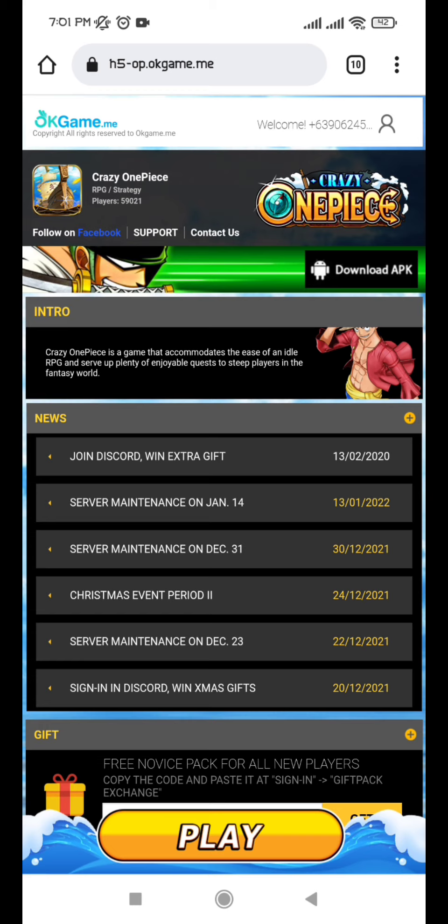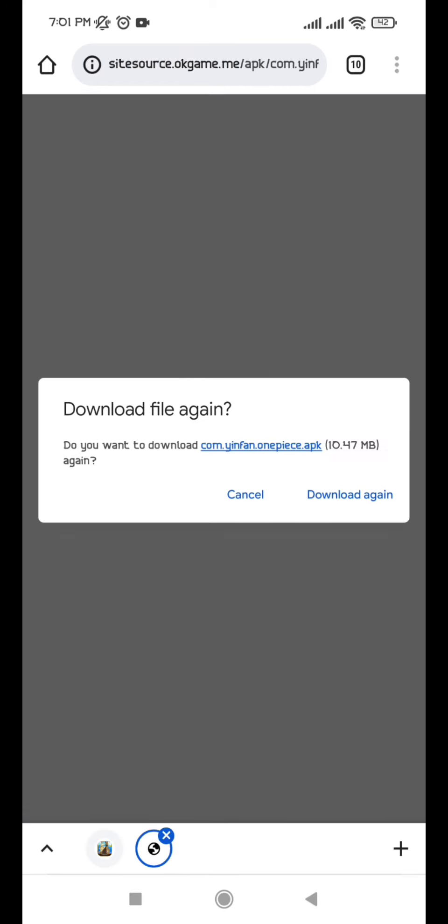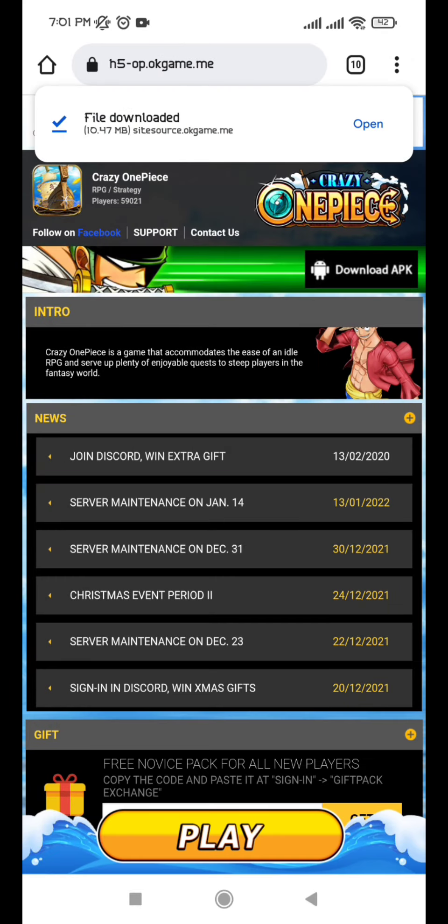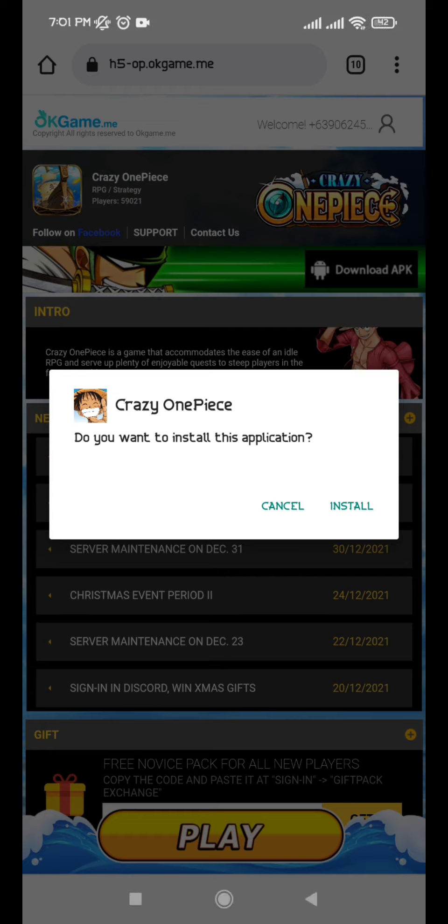Click nyo na lang yung play. Pero mas maganda kung download natin yung APK. Download again. Na-download ko na sya kasi kanina, pero para sa for the sake of tutorial po, pin-download ulit natin. Open. Click open. Install.